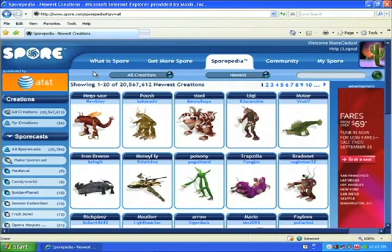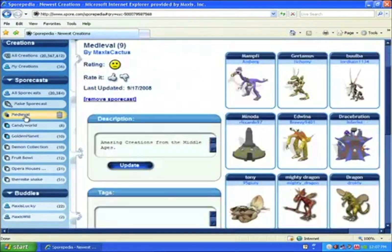Now let me show you the website Sportcast system. I'll open my browser and you can see that I'm already at Sport.com. The Medieval Sportcast I created shows up here. If I click on it, I'll see the Sportcast and can add tags, update the description, and remove creations. To add more creations, just close the Sportcast and switch to Creations, and search for more things to add.